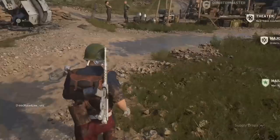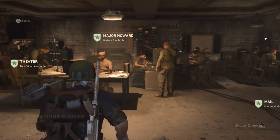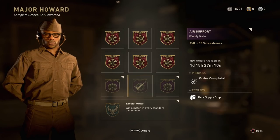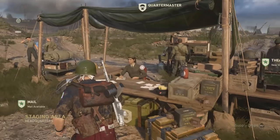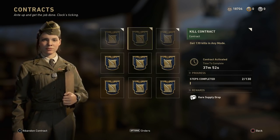My favorite weapon right now is probably the SCG, just because it's a usable weapon - it's good at close range and good at distances as well. If you'd like to see a class setup on that, leave a comment below. I currently have diamond on the assault rifles and SMGs. I'm working to get it on the shotguns and LMGs. I already have it on the sniper rifles and I'm trying to go for that chrome camo.